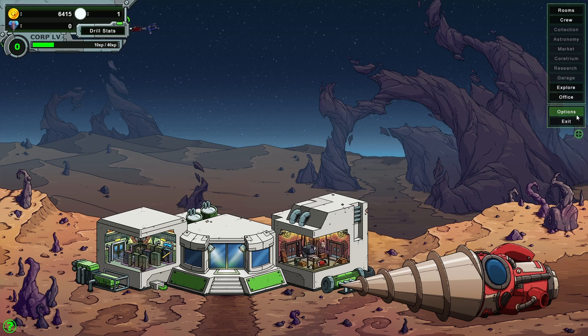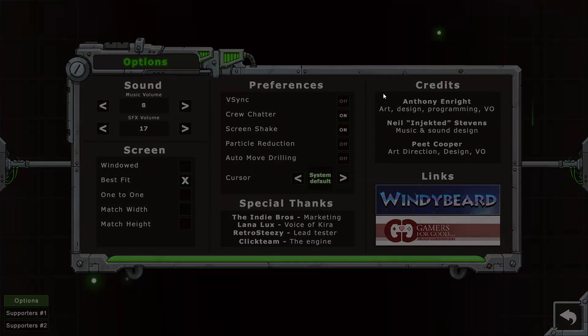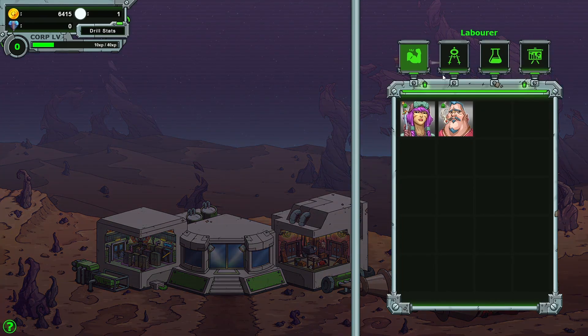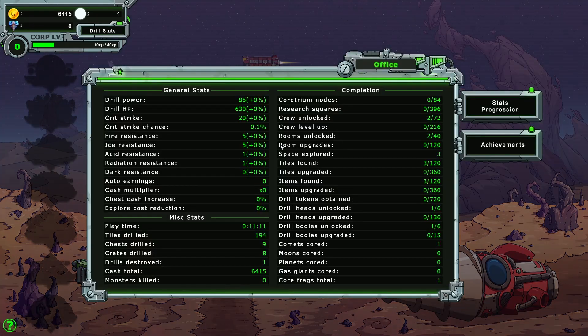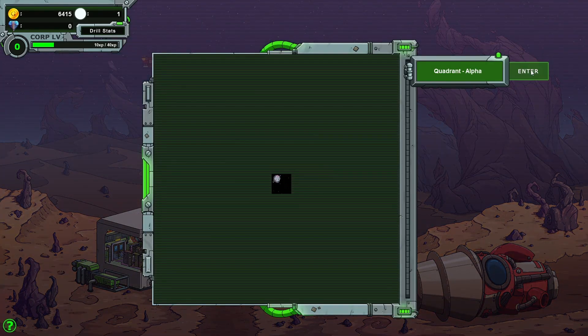I think we need to turn this music down slightly more — that's just better for my ears. So we've got as far as we can here. Maybe when we level up, it'll open up and we can put some more stuff there. The crew — still can only have those crew members. We've got an office. Let's go exploring again.